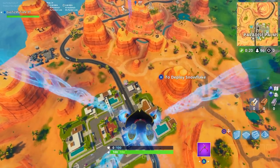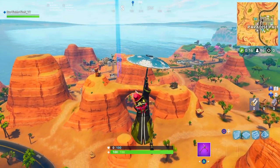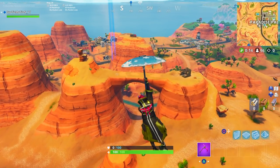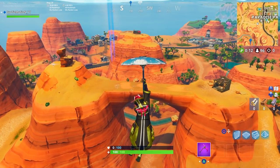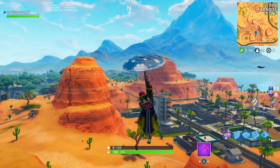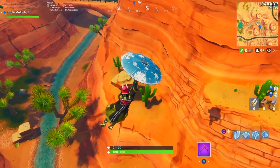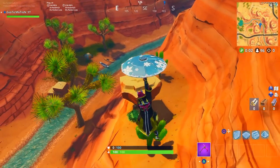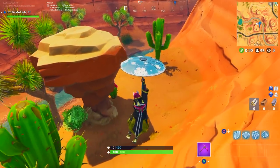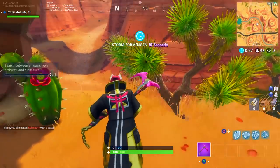I'll show you guys exactly where the battle star is. So once you fly underneath the rock archway, you guys are going to see right here — this is the rock archway. This is the exact location. It's not packed right now because nobody really knows where it is. If you guys come down here next to this rock on this mountain, you're going to see it floating right here. Here is the exact location.